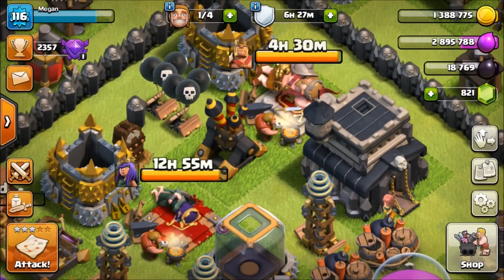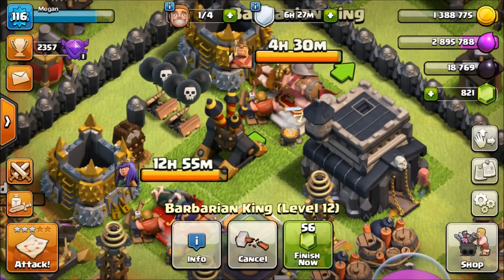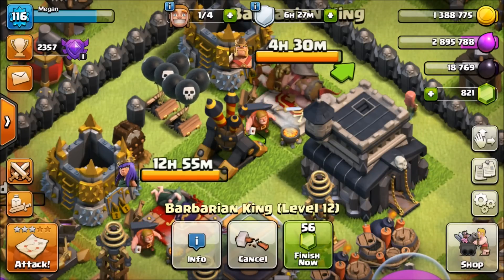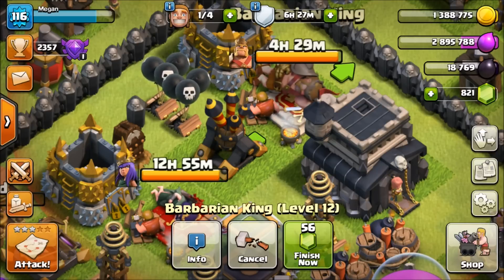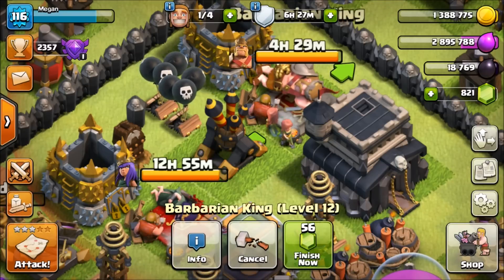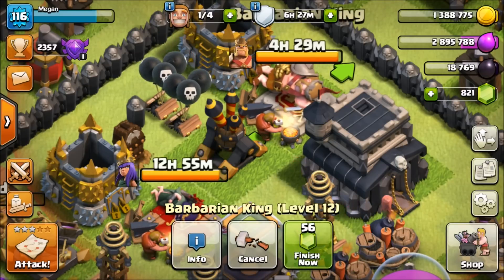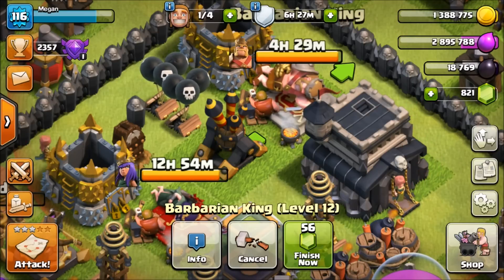What's going on, Glass Crashers? Rocky here. Today we're on the low town hall 9 account — heroes are both upgrading, queen going to 14, king going to 13. We need to get these heroes going again. If we want to get stronger as a town hall 9, we've got to get our heroes up. So what we're going to do today is explore some dark elixir farming methods without heroes.